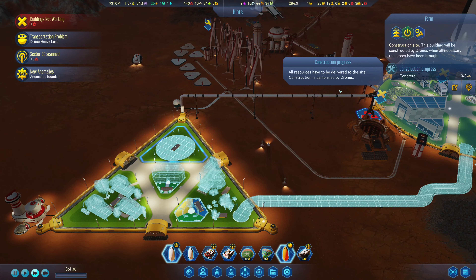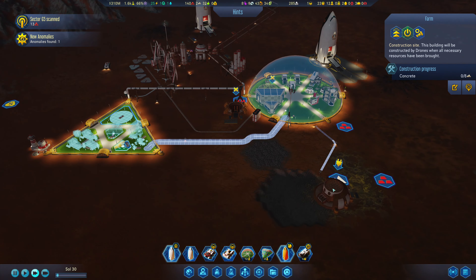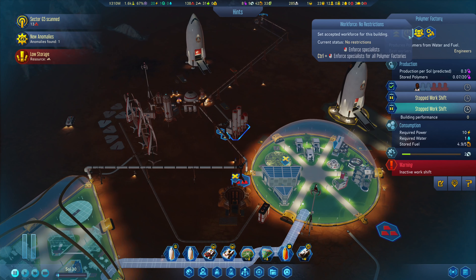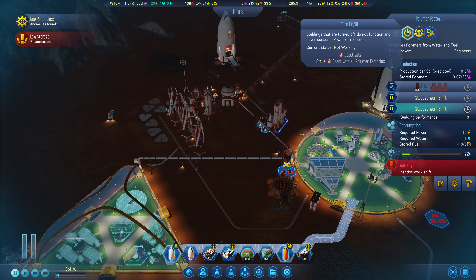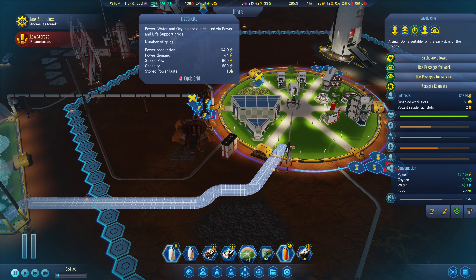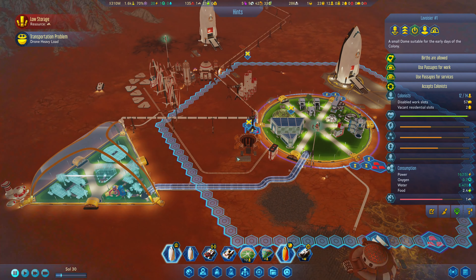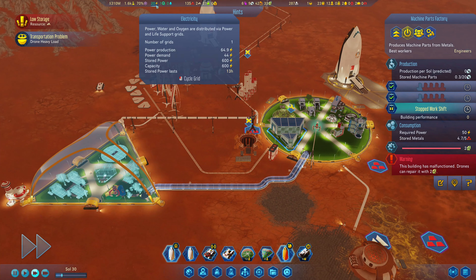The farm's going up but we're a little bit short on concrete. This will be interesting. We're going to have that open 24/7. Given how much power we have, our polymers are useful but probably not the greatest necessity. Ten power — we will turn that off. We have about 13 hours of power — that should get us through the night and through everything. We'll turn that on.